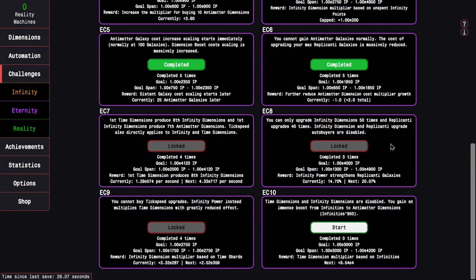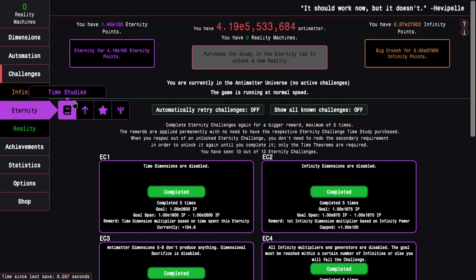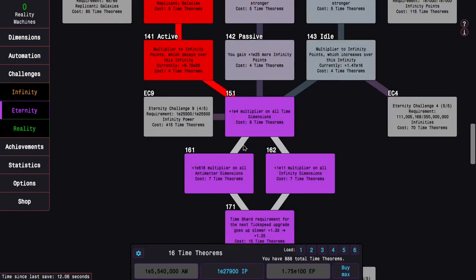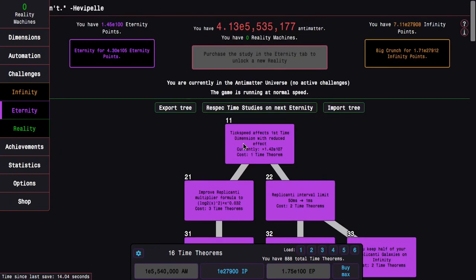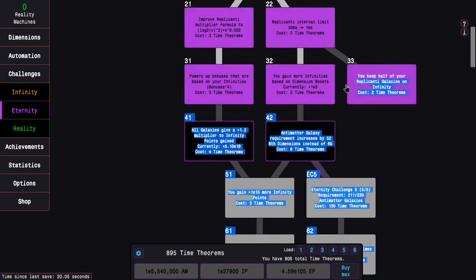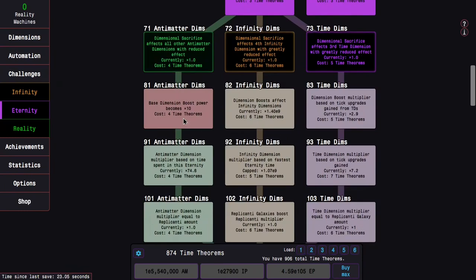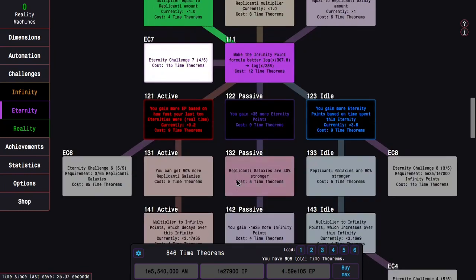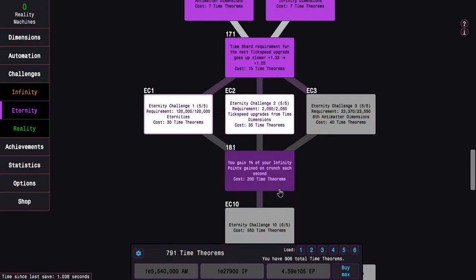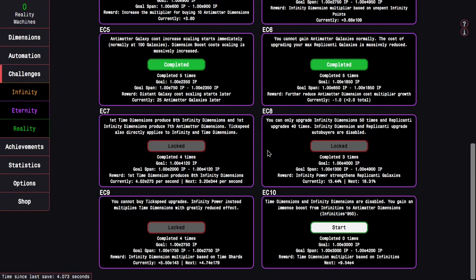Eternity Challenge 10: time dimensions and infinity dimensions are disabled. Boosts from infinities to antimatter dimensions are still active. I can't really use the time dimension path here — I have to go normal dimension. I'll just respec and go with the antimatter dimension path. I don't know if I want to go active or idle, considering it's going to involve a lot of crunching based on infinities. I'm probably going to go active — that gives me more infinity points.